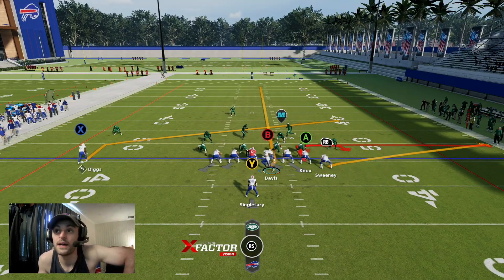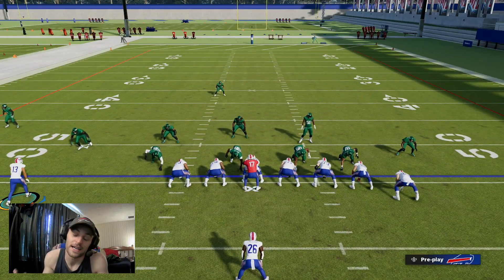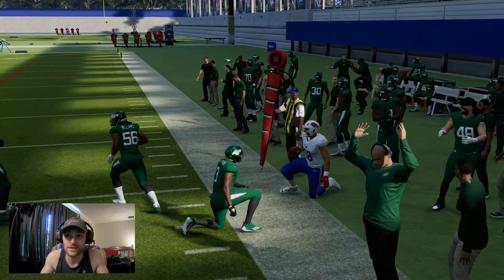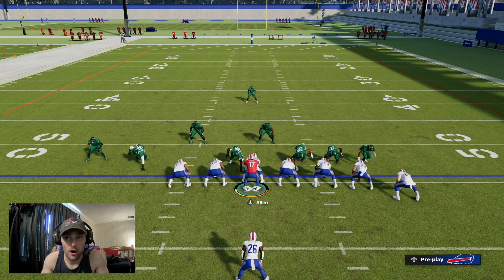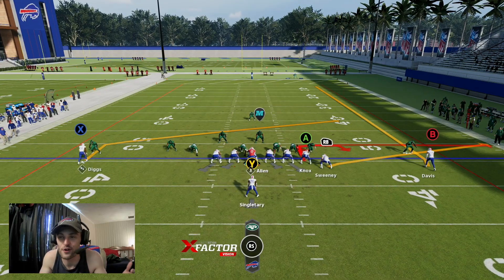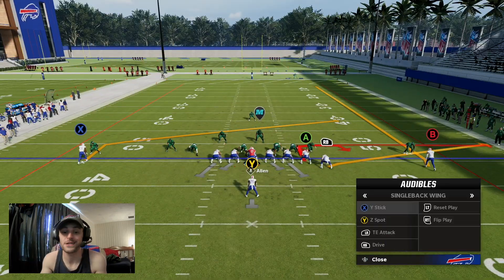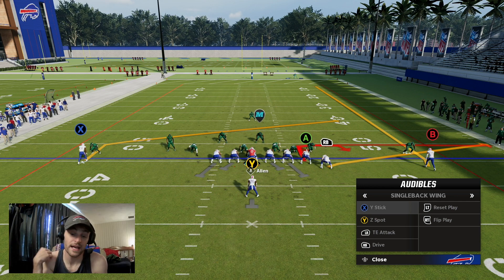The NOX route is tough for linebackers to keep up with in man — they kind of just let receivers run an out route and break it off. It's also a very hard route for users to cover, because typically you don't want to be covering an option route off a tight end if you're a user — you're looking to cover over the middle. That is Y Stick: simple, no real adjustments, just motion Gabe across and clear up lanes for these throws.